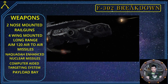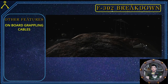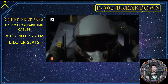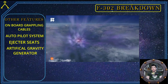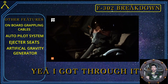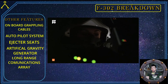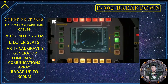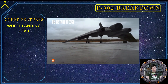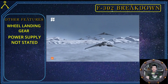Now let's go over some additional features of the F-302. Other features include an onboard grappling cable for grappling to things in space like other ships and asteroids, an autopilot feature for automated flight, ejector seats for the crew's safety if damaged in battle, an artificial gravity generator to generate gravity inside the cockpit while in space, a long-range communications array for communication with the squadron or home base, and a radar-like sensor array for detecting ships and objects within a 600-kilometer range. The F-302 also has wheeled landing gear, and its power source is unknown but likely a combination of standard aircraft power and naquadah-enhanced power supply.